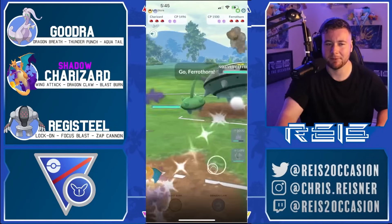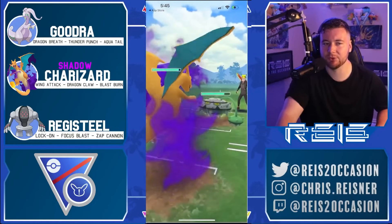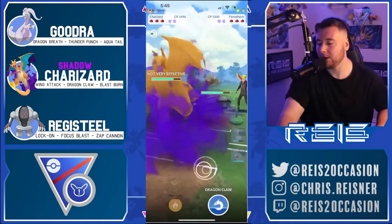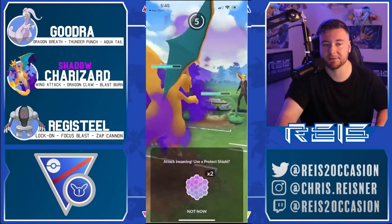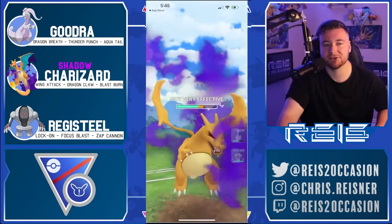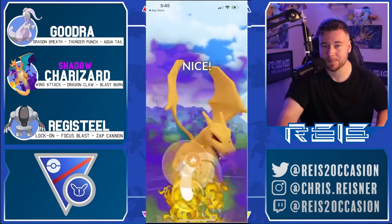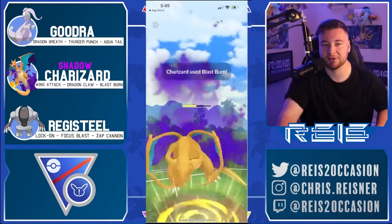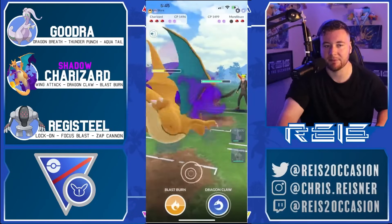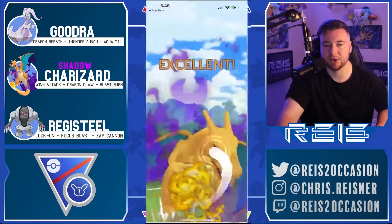Here we see Mandibuzz in the lead — I would say a slightly favorable matchup for Goodra because of that Thunder Punch coverage, but a pretty neutral matchup. They swap Farrothorn. Now should I have swapped Registeel? Maybe, but the opponent doesn't have Thunder — they're running Mirror Shot. This is amazing for us. If they had Thunder I probably would have had to burn a shield, but with Mirror Shot they didn't even bother building up to it. I'm going to go all the way to 100 energy and go for the Blast Burn here — they let it go. Charizard has so much energy here to threaten whatever comes in. They come in with Mandibuzz — I do four Wing Attacks building up energy. Blast Burn is so threatening here.